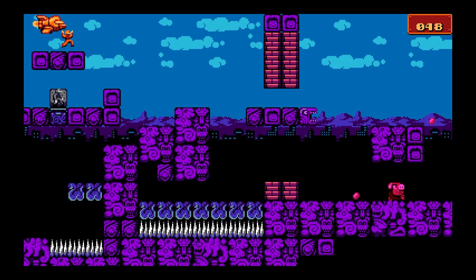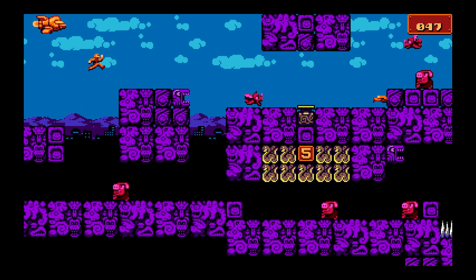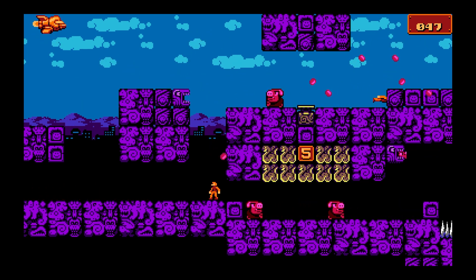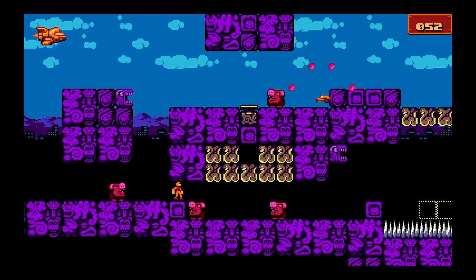For this part here, I just jump and explode because we want to take the top path. This took me longer to figure out than I'd like to admit, but if you arrow into that wall, it creates a little staircase causing that pig to go down, and he will activate this switch for you. That's very important for later on, but for now, grab that plus five.